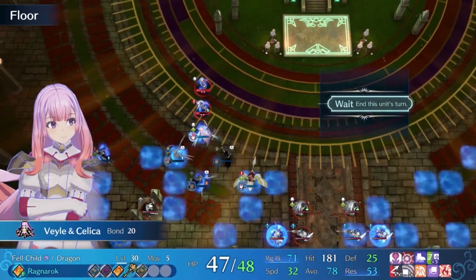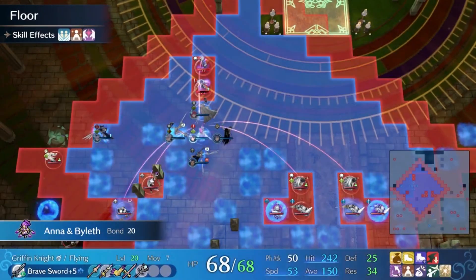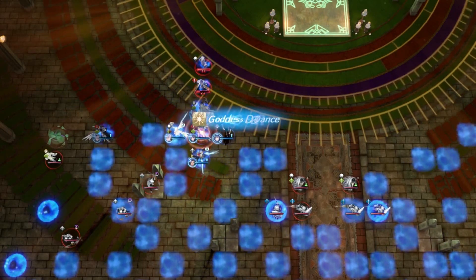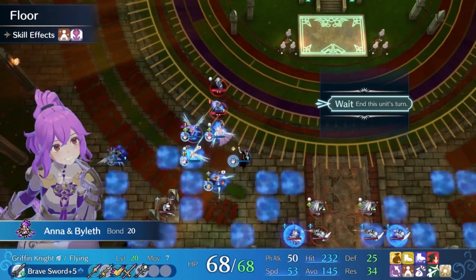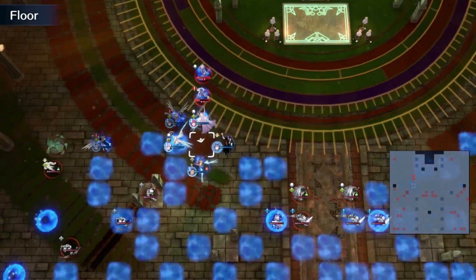Next up we have wave 3. This wave gave us Krom, Robin, and Veronica. Krom and Robin are a single emblem that pair really well with any covert unit type. They bring skills like Surprise Attack, Other Half, and Gig 11 Swords. So if you have any covert units on your team, you now have a new best pairing for them.